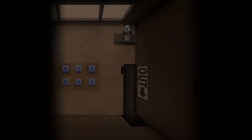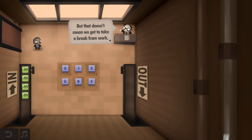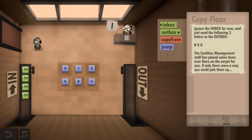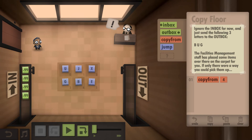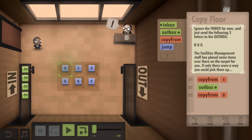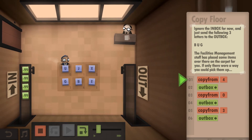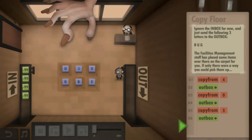Copy Floor, Year Three. The inbox conveyor is completely broken but we don't get a break. We have to ignore the inbox - everything is minus 99 - and instead send three specific letters to the outbox: B, U, G. The items are placed on the carpet. So I'm copying from B, sending to outbox, copying G, sending to outbox - spelling out BUG. Job done, Reg is happy.